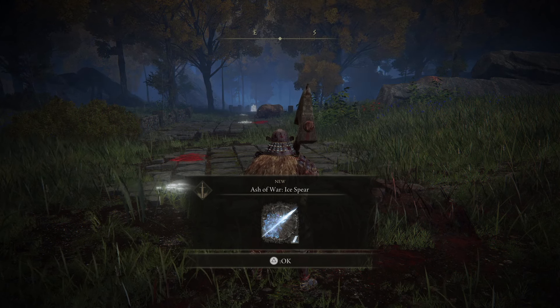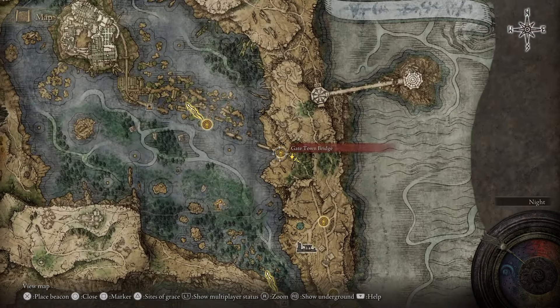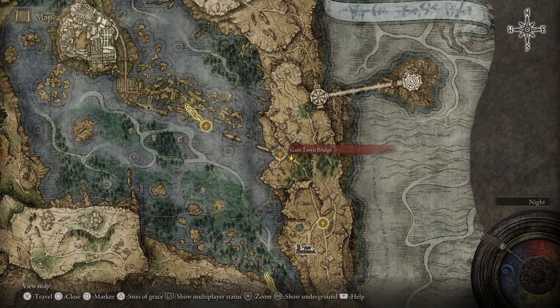Hello and welcome, today we're going to be showing you where you get your hands on the Ash of War Ice Spear in Elden Ring. Let's start with the map location. This item is located in Liurnia of the Lakes, and the closest grace to me right now is the Gate Tower Bridge.